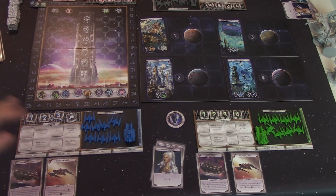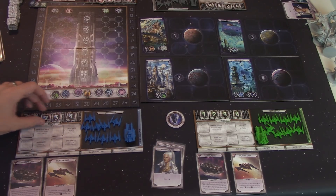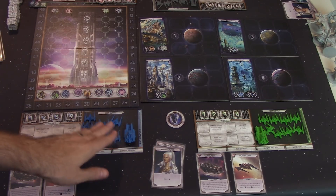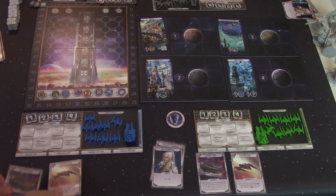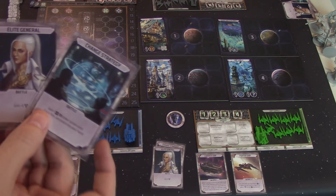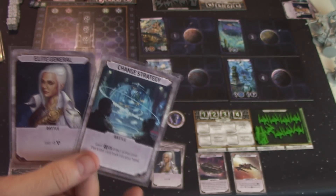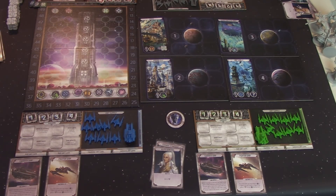We have player boards, and the player board is going to track the different orders or actions that you can take. You're going to do one of those at the start of your turn, and after everybody's taken 4 actions, that will complete a round. The game plays over 4 rounds. Each player is also going to start off with 2 action cards — specifically 1 elite general and 1 change strategy. There are 4 of each of these cards, but if you have less than 4 players, you don't shuffle the unused ones back into the deck; they'll be returned to the game box.